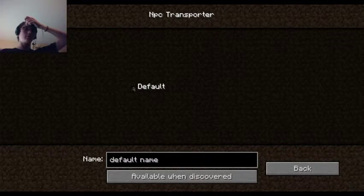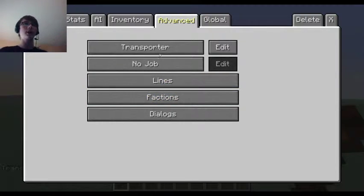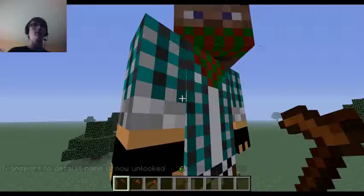Transporter - edit, discover. Transport to default - name is now unlocked. I know AntVenom did a mod review on this.